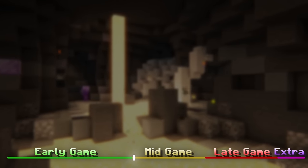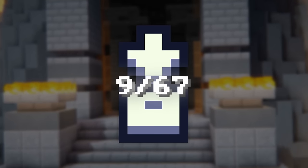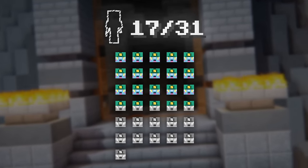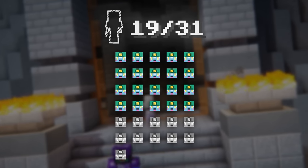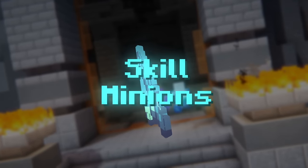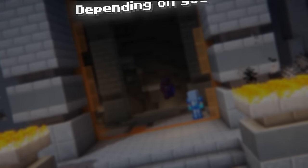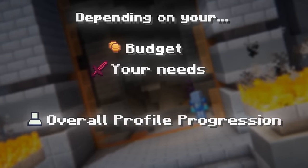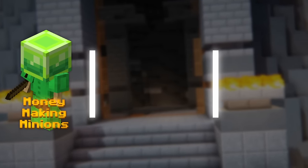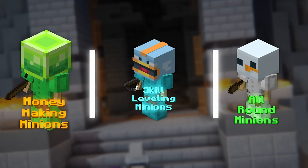This concludes the early game section of today's video. Now that you've maxed out a large portion of your collections, you've got around 15 to 20 minion slots, and you know how to work with minions effectively, we can start talking about the more profitable minion setups or the best ones to level your skills with. Depending on your budget, your needs, and what stage of the game you're at, the minions that you want to use will vary drastically. To start things off, I'm going to split these minion setups into three categories: money making minions, skill leveling minions, and all-round minions.